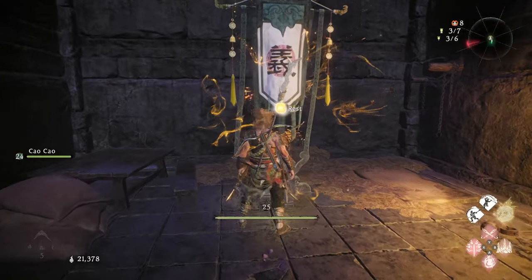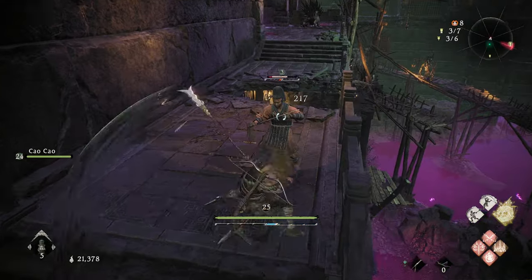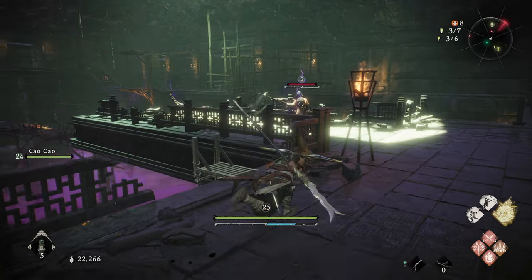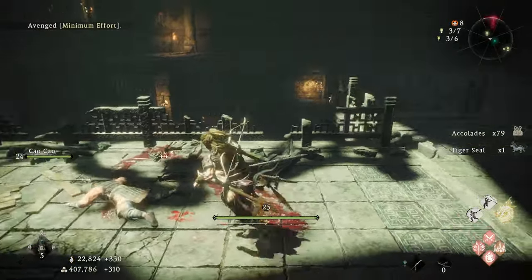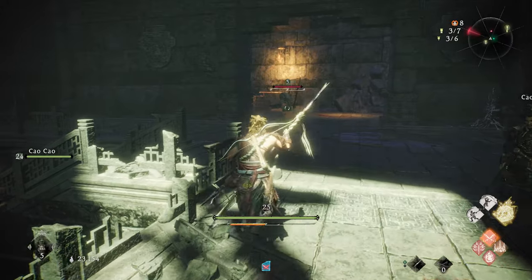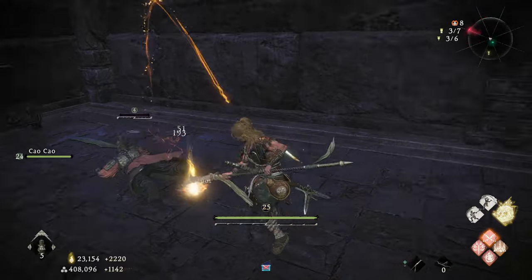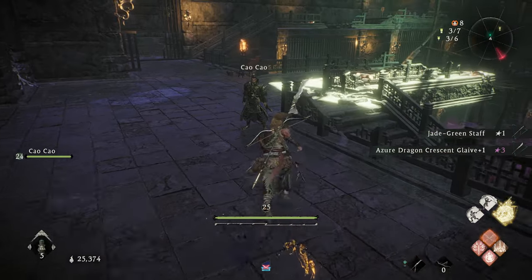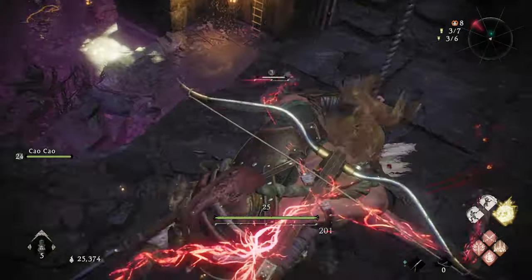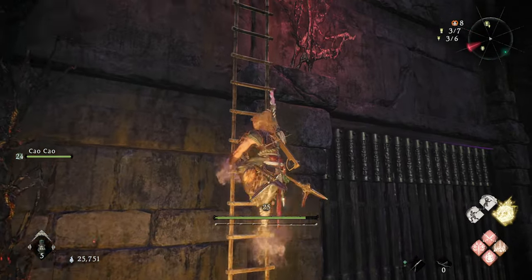I'll show you the quick path I farmed for morale. I would rest at this bonfire, run out here, kill this guy, run back down, lock onto this guy, wait till he turns around, stand right here. When he turns around, amplify damage and sneak attack. Then go get this guy, climb up, rest at the bonfire, and repeat. That was the path I took.